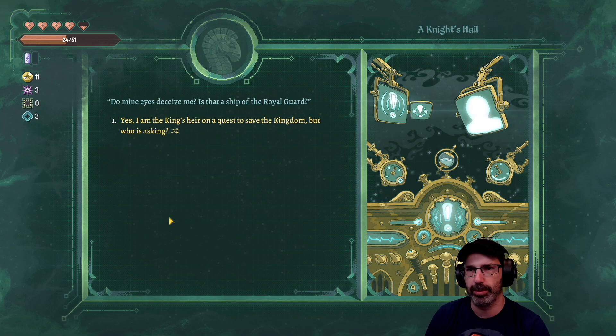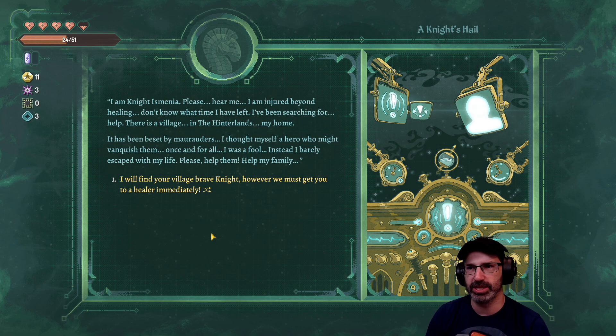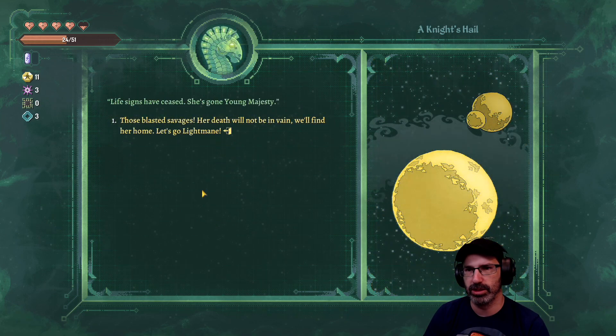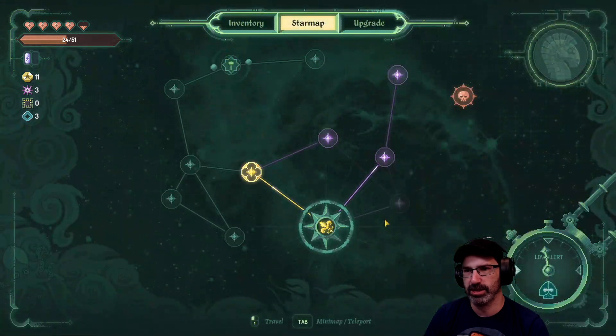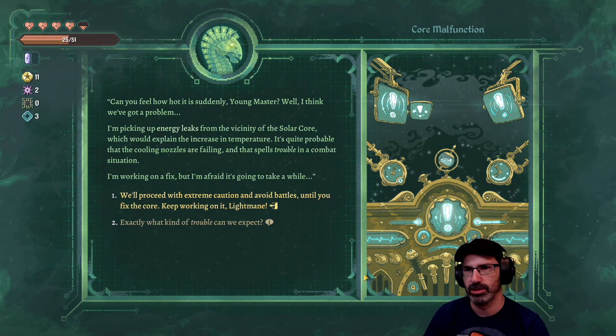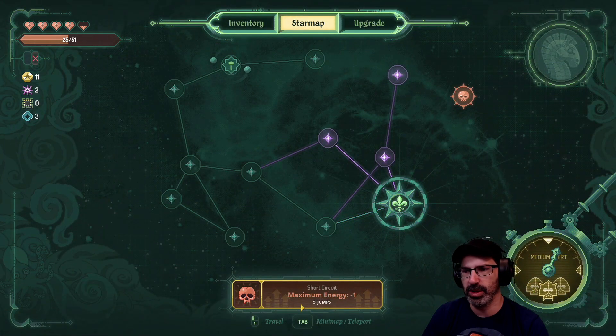Incoming hail from a knight class ship - 'I am a knight, please hear me, I'm injured. Help my family.' This is like the one where she dies - alert level increased. Over here, I pick up energy leaks from the vicinity of a solar core. We'll proceed with caution until you can fix the core - maximum energy minus one for five jumps. Not ideal.